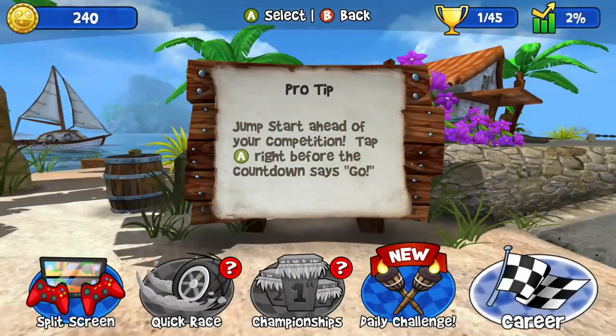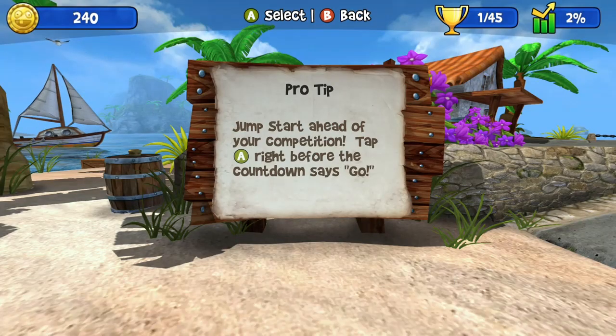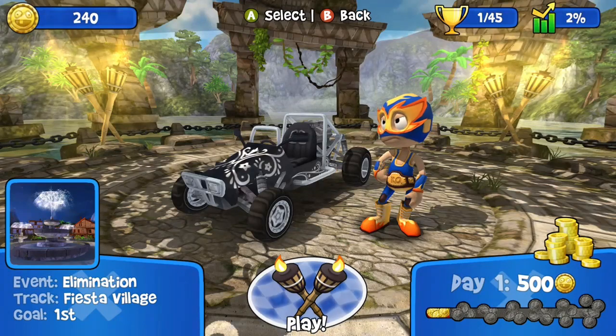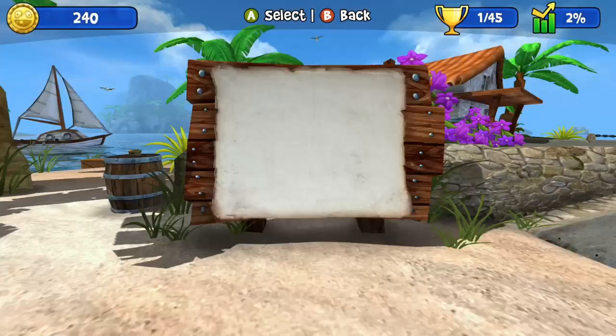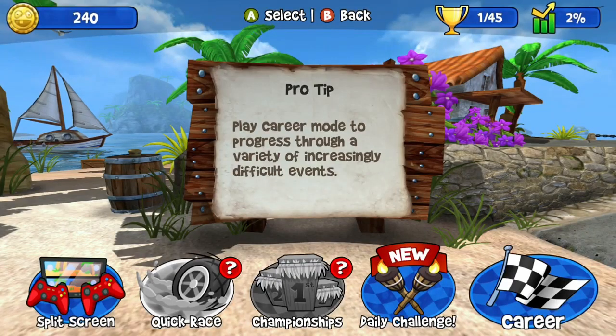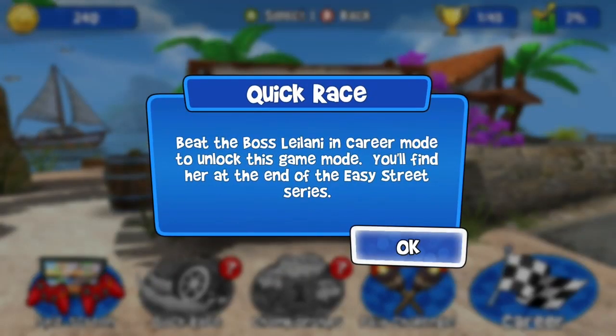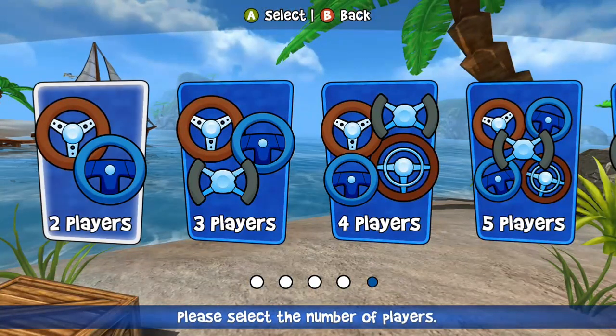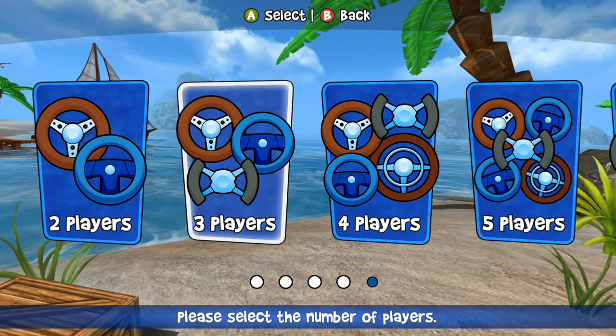There's a daily challenge which is really worth doing, especially early on — you get 500 coins for doing it, and every day you do them in a row you get more coins. They're always something unique, like do a race or get so many points in something. Championship mode is your standard Mario Kart-style mode, and you've also got Quick Race which is just one race.